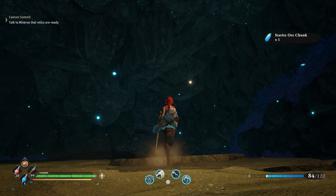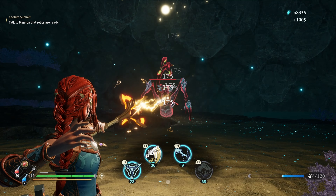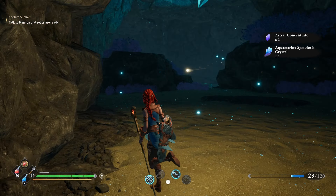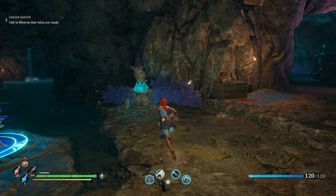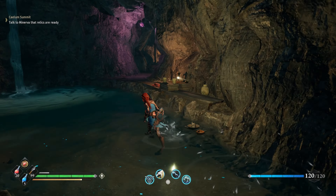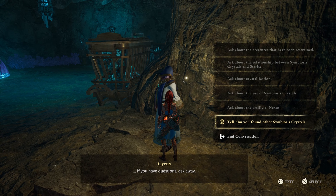Once you finish the run, teleport back. You can get processed Aetherite that's not consumed when used after finding and refining Black StarRite found in sticks — choose the convenient item for this. Next, teleport to the Physicoid Camp and turn in all your Symbiosis Crystals for 1k Stardust each. This will add up quickly and makes this farm very efficient.